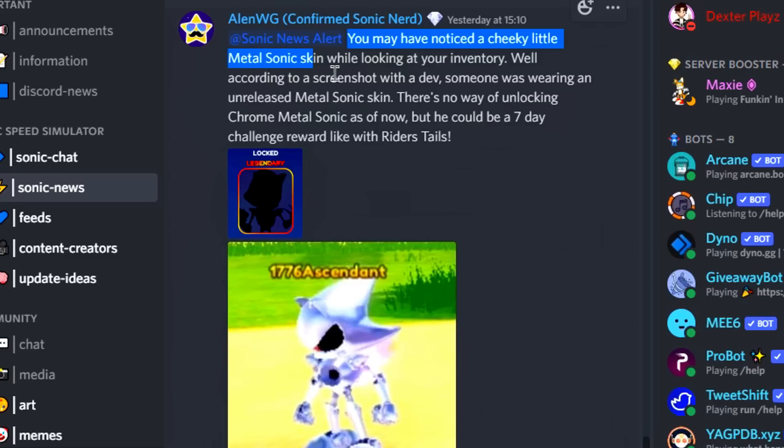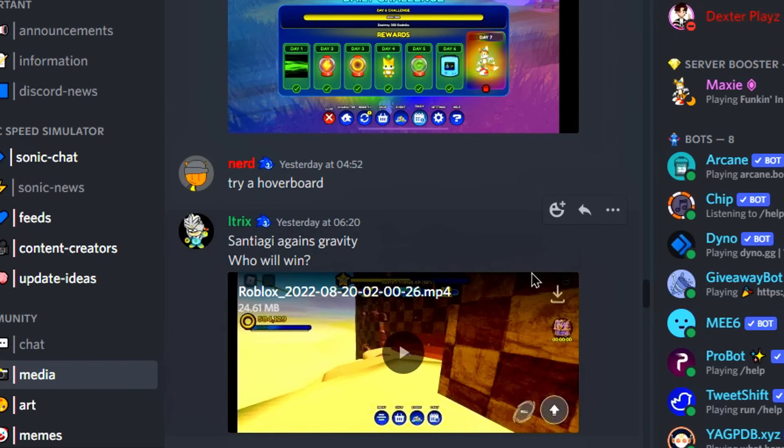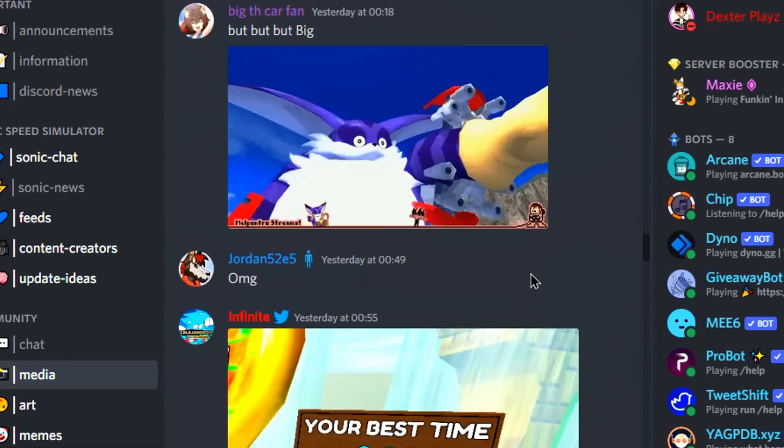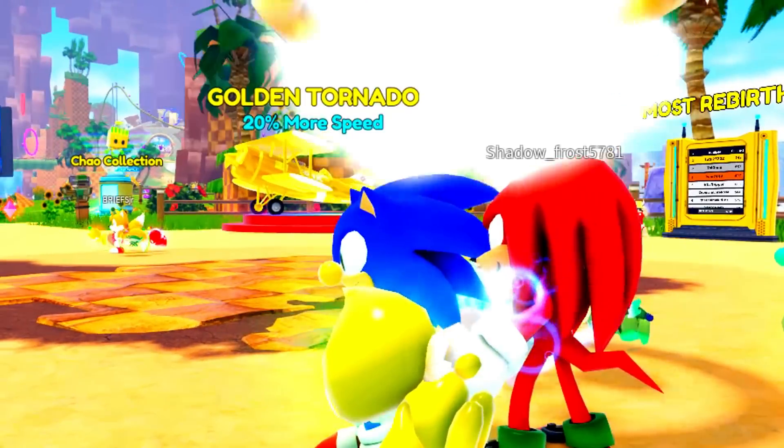As you guys can see, you may have noticed a Metal Sonic skin while looking at your inventory. According to a screenshot with a developer, someone was wearing an unreleased Metal Sonic skin. There's no way of unlocking Metal Chrome Sonic as of now, but he can actually be obtained through a seven-day challenge as a reward, similar to Writer's Tales. I've also got an image that no other person has shown of Metal Chrome Sonic — here it is guys. This is literally the best image you're going to get on Metal Chrome Sonic and that's what it does look like — pretty insane. This is like the official Metal Chrome Sonic skin.